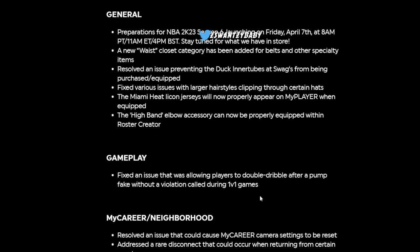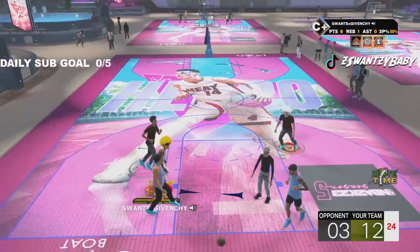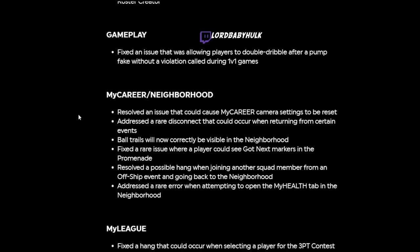They fixed the double dribble glitch for post scorers. It's funny they took out momentum behind the back and all that dribbling stuff but still kept post scorers in the game — that should tell you where they're aiming. My Career cameras fixed, some disconnect issues fixed, some ball trail issues fixed, next markers popping up fixed, and error coding when you open the My Health bar on current gen. More stability stuff.